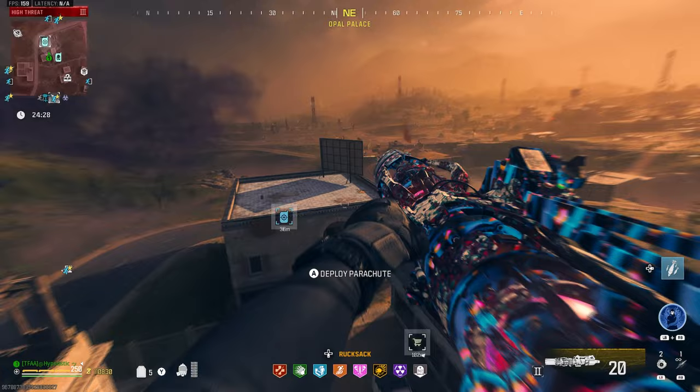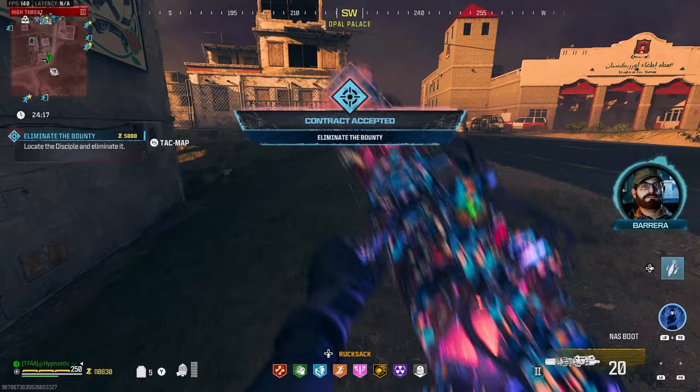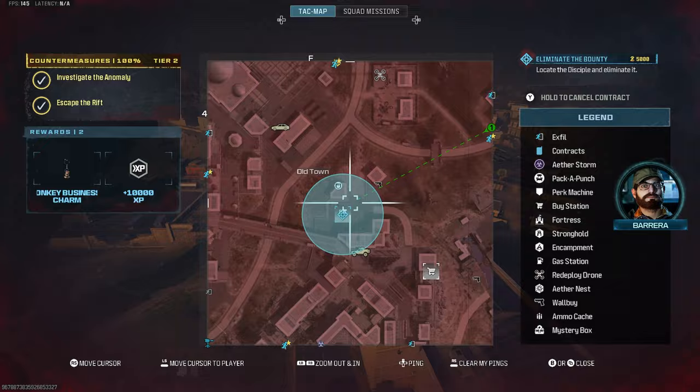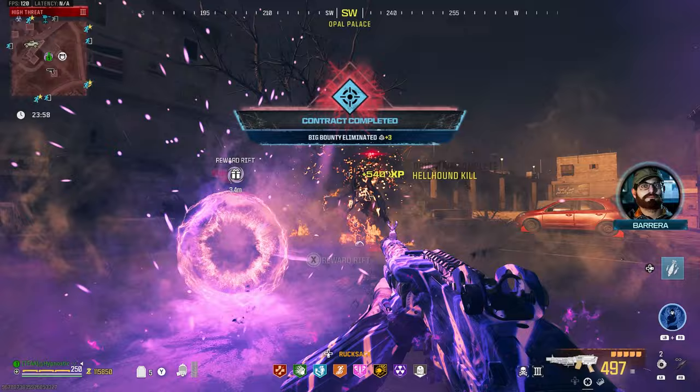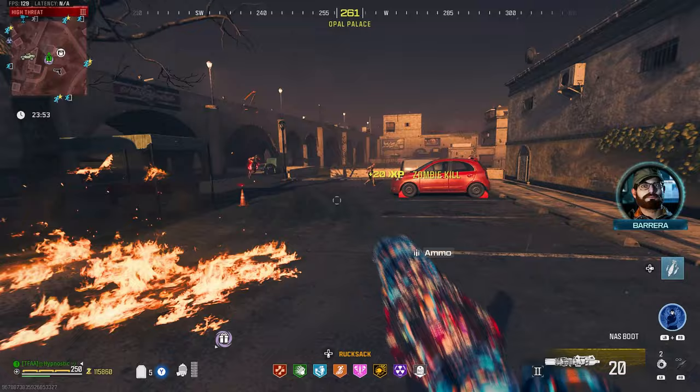You just have to do a lot of contracts. Got the contract — let's see what target we get. And there we go, another disciple. I like it, not gonna complain. He's gonna be over at the gas station. Disciple, I see you — let's throw that. Oh my god, insta-kill! I'm not sure what happened there. This whole lobby's been bugged, I swear. Now we're getting packet burst. I think this Bruin actually broke the game.